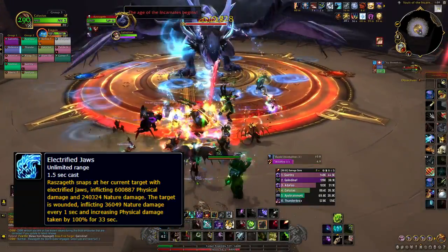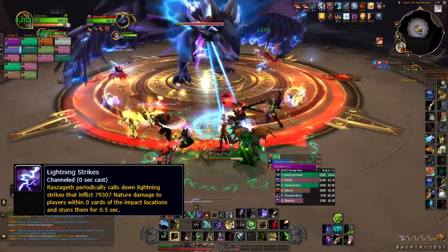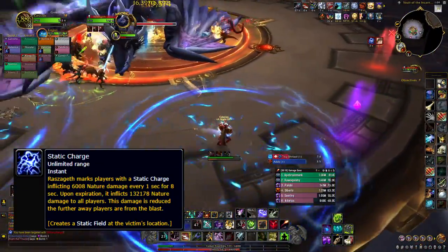The tank swap mechanic has electrified jaws — taunt off after each one. There will be blue swirls all over the floor; dodge them or they stun you for about half a second. Three of your raid members will get static charges. Place these apart behind the raid and they will leave a big puddle.